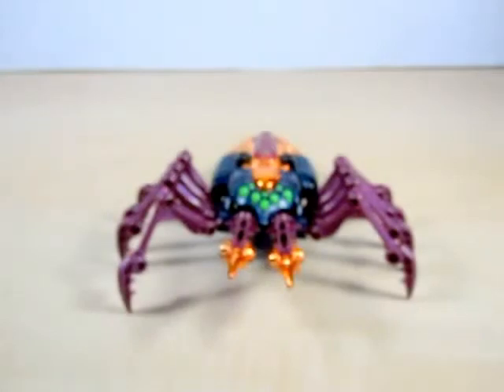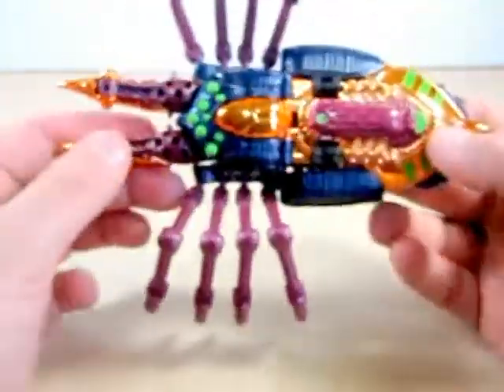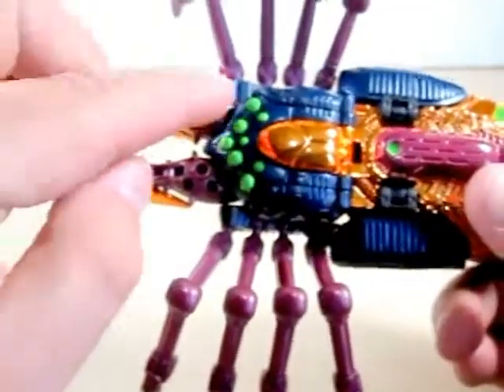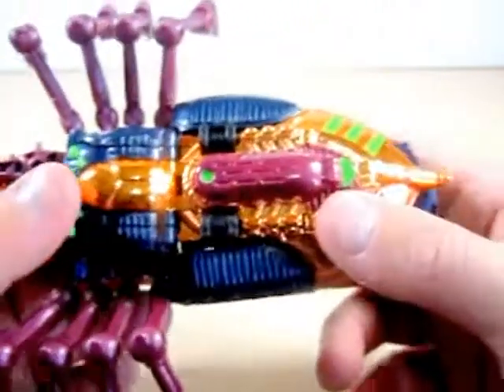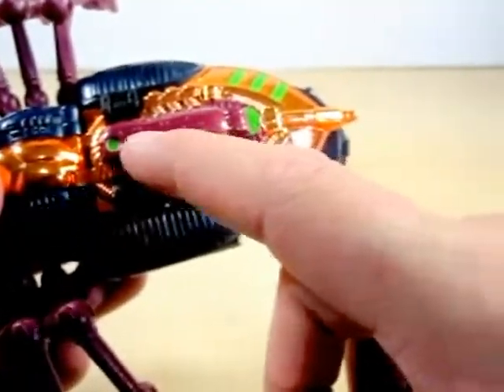Let's go ahead and take a look at Tarantulas in his Beast Mode. I do like the colors on here. As you can see, he's got neon green where the eyes are, and he's got some purple — a different color purple here.